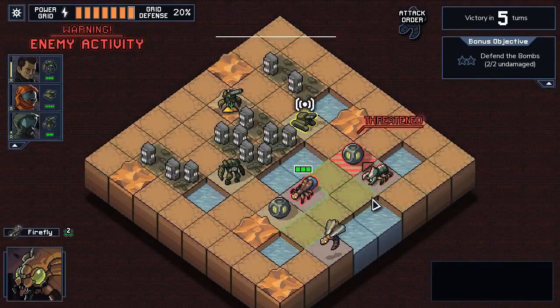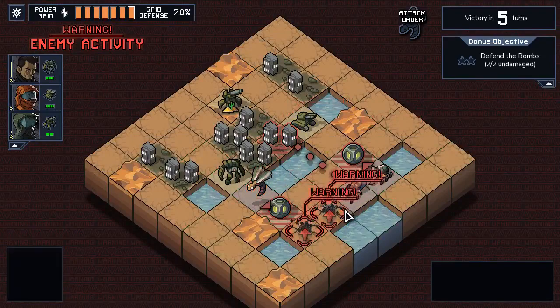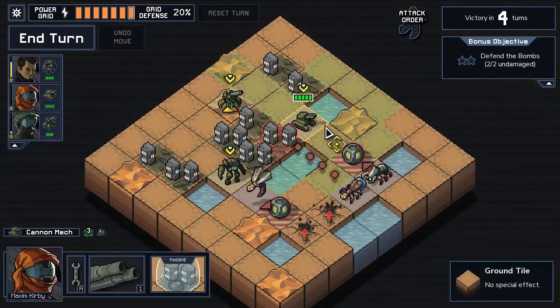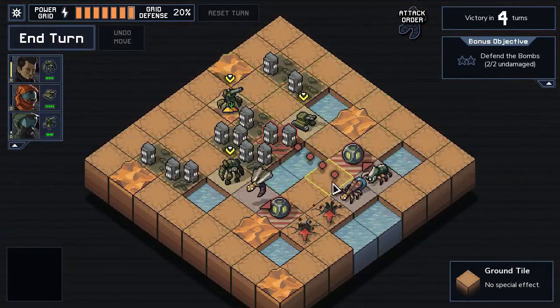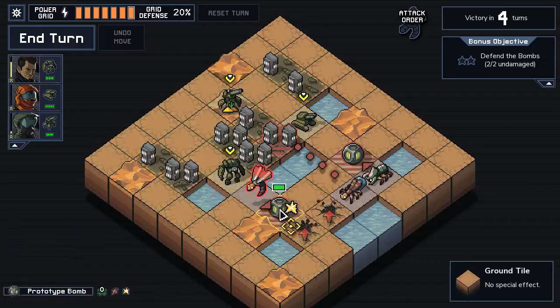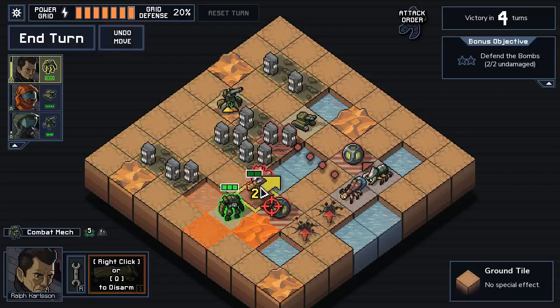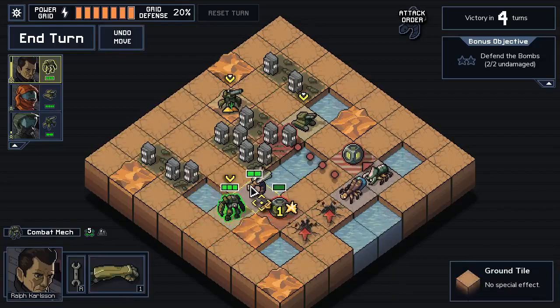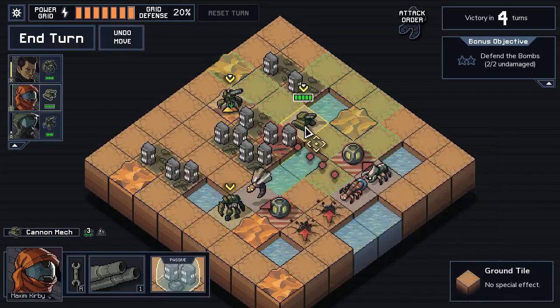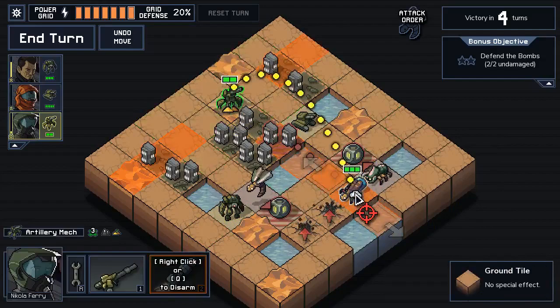Drop is successful. We can travel through these bombs, so that's good. Right now both bombs are threatened to be destroyed. I can punch this guy out, but I don't want to punch him into the water. If we go over here we should be able to punch him that way and end his sorry life. He is a flying unit so they do not drown - flying units can move over any terrain tile.